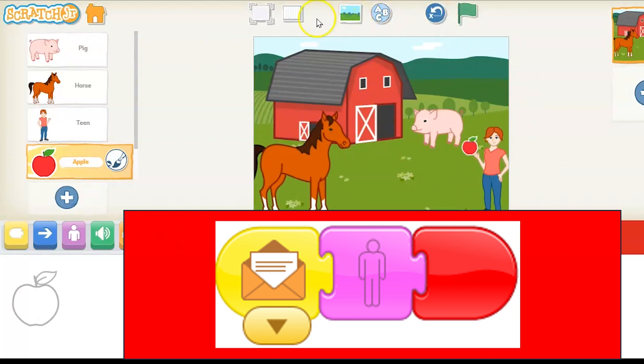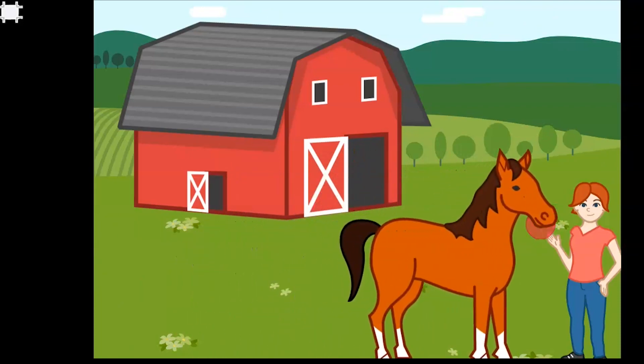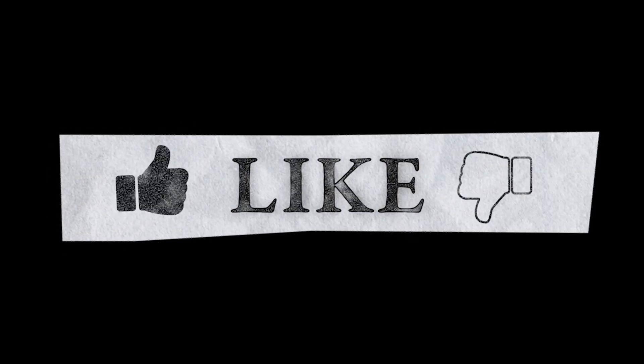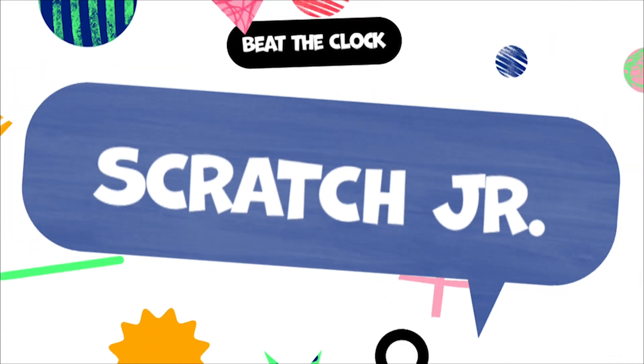Let's put these on the screen a little bit. Try the big screen to test it out. Green start flag — horse comes over, eats the apple. And there you have our program. Hope you had a wonderful time with Scripting Challenge 10: Down on the Farm. I really appreciate if you like, subscribe, and share below. Have a wonderful day. Until next time.